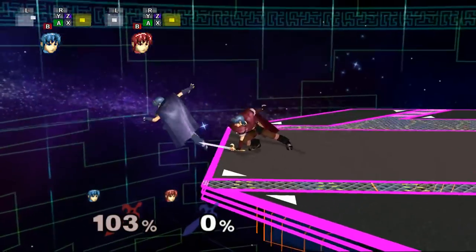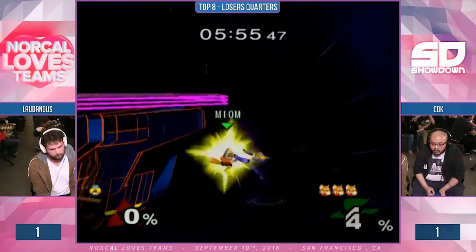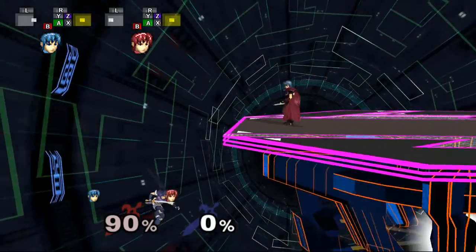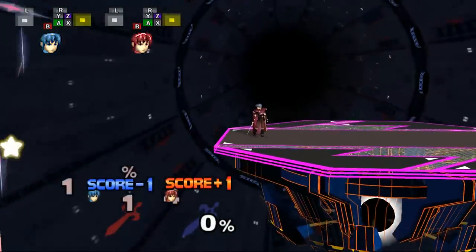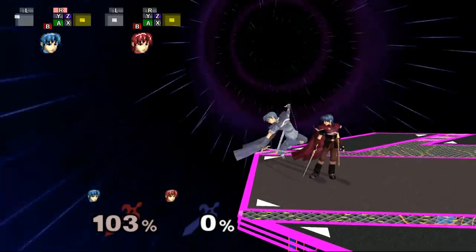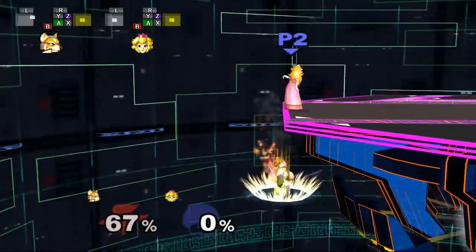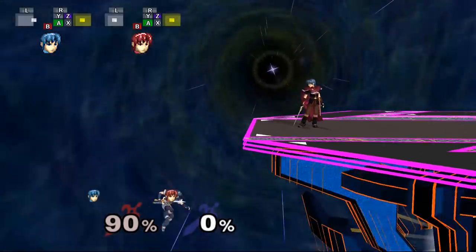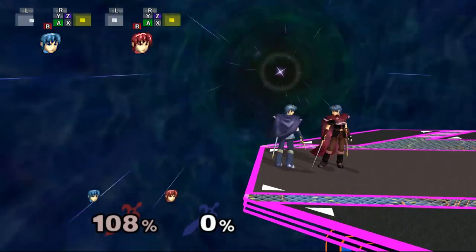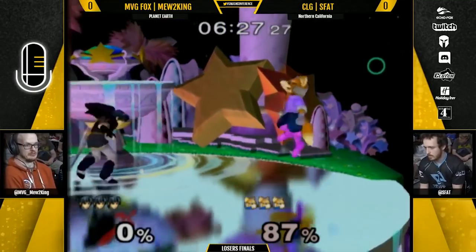Air dodging towards the stage is another option you can do after wall jumping. If your opponent isn't expecting it, it can work really well, but it does leave you vulnerable if they're in position to react to it, so use your best judgement. If you're truly insane, you can also waveland onto the stage after wall jumping. This is something I never see people do and I honestly don't know how useful it actually is, but it looks like something that can be good, especially if your opponent is caught off guard.